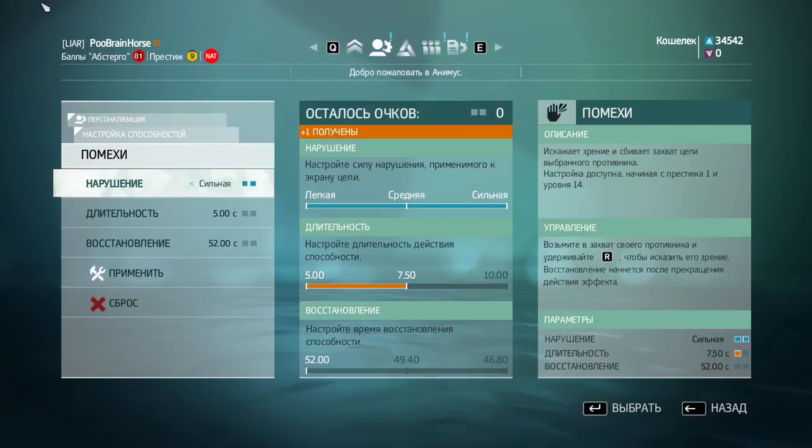I think this ability truly shines in team modes, whereas in free-for-all modes, if you try to get stuns with this thing, you'll need perfect timing, perfect positioning — which compared to knife stuns, for example, is much much more work. And there's always a risk that your target or pursuer will flee and you will just waste your ability.